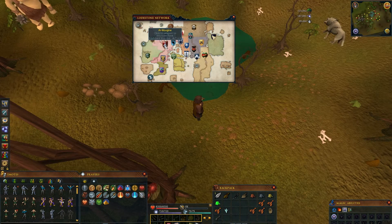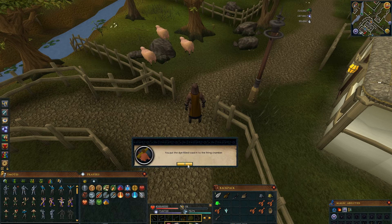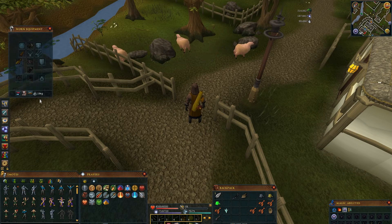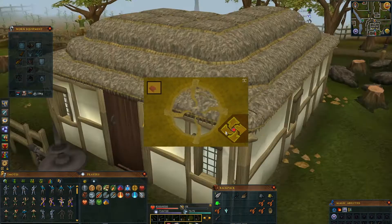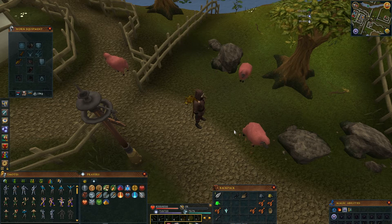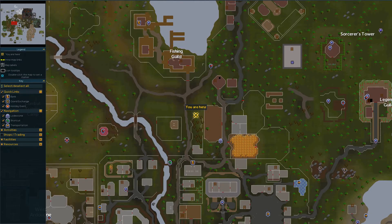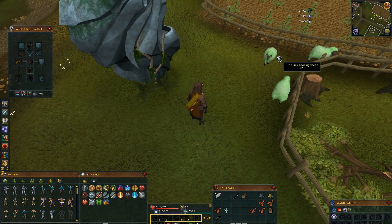When you have everything, teleport to Ardougne and get here. Use the Red Toad on the Fixed Device, equip it and click Fire to open this interface. Now aim at the sheep using arrows and when ready click this red dot in the middle. If successful, go here and do the same thing just with the Green Toad. It's really easy to miss if you're lagging, so take your time.